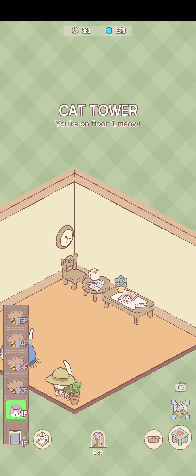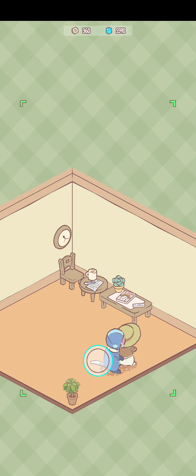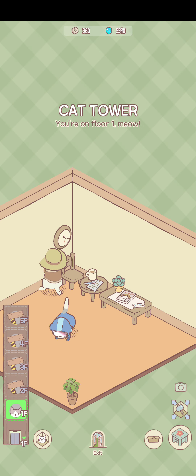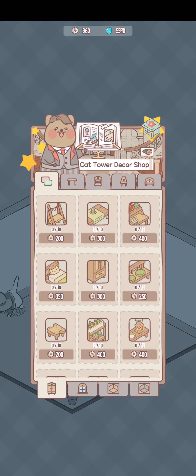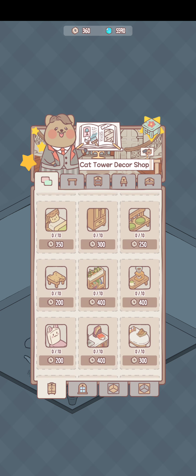On the first floor, you can take a picture just like that — you can share it on other platforms. You can also move around, and there's a decor shop and furniture shop. It's pretty extensive, though I only have 360 in currency right now.